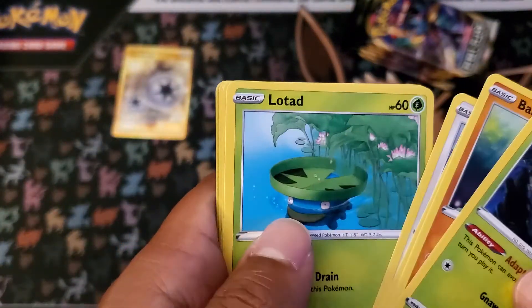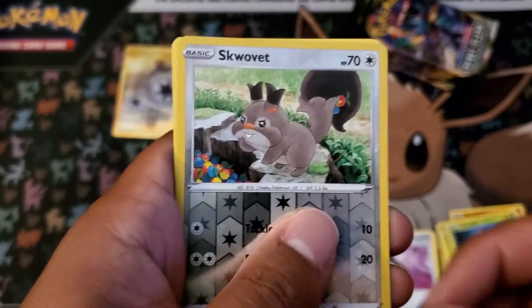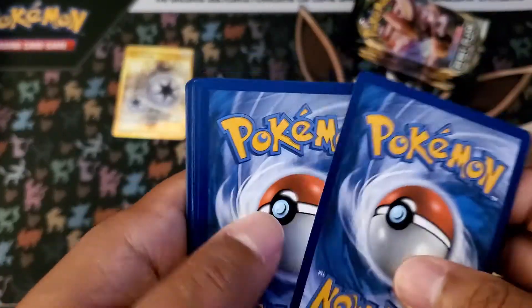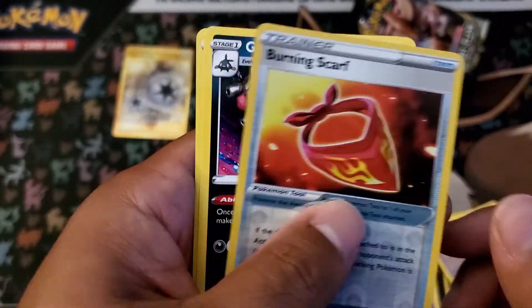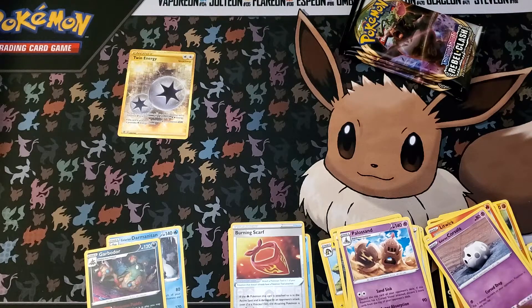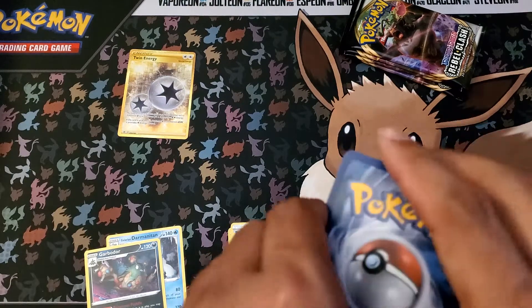Alright, here we go. Full Heal, Training Court, Dolblad again, and a Galarian Darmanitan. I wouldn't be surprised if another Secret Rare slash Hyper Rare popped up — it happened to me before. If you haven't checked out the last video, I explained the lore behind these Elite Trainer box openings. We got Pallasand, Oleana, Twin Energy, Burning Scurf, and a Garbodor — regular rare. I bet it's going to be the last pack — I'm calling it right now — secret rare in the last pack.